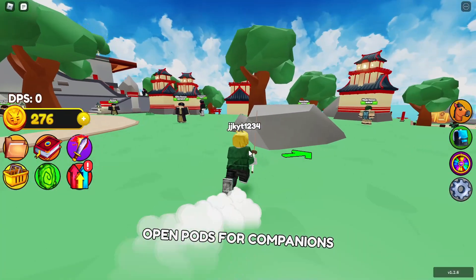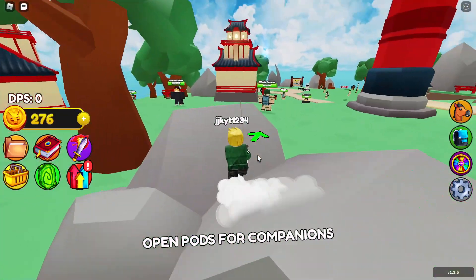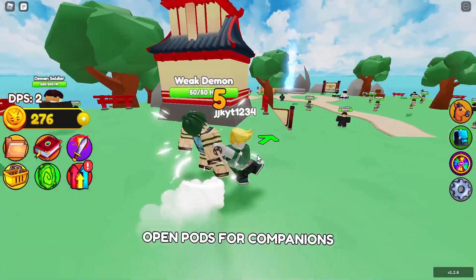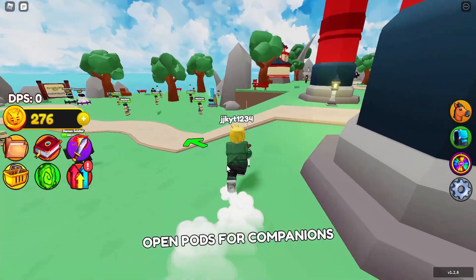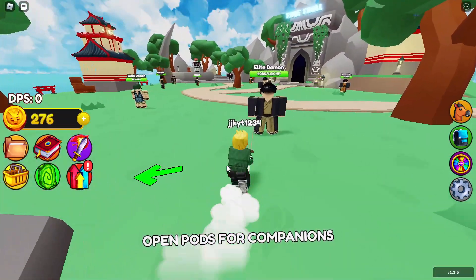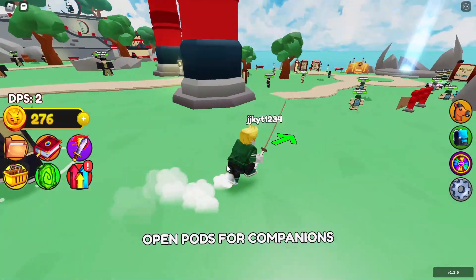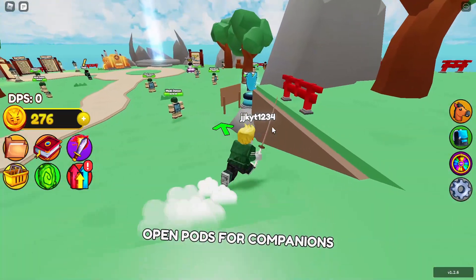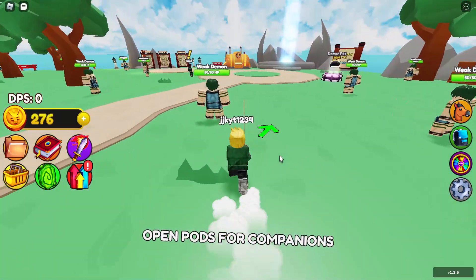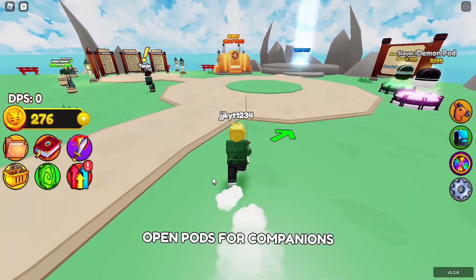What's up guys, welcome back to another video. Today we are on Anime Hero Simulator and we have a brand new GUI for this game — an insane GUI with a ton of auto farm features. This is my first time on this game so I don't know much about it, but I've tested out the auto farm features and they work really well.